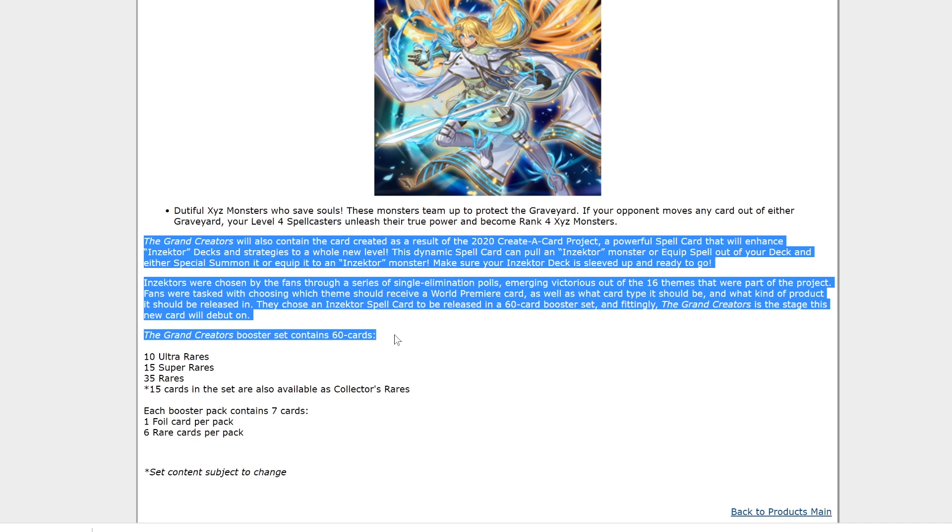Make sure your Inzektor deck is sleeved up and ready to go. Inzektors were chosen by the fans through a series of single elimination polls, emerging victorious out of the 16 themes that were part of the project. Fans were tasked with choosing which theme should receive a world premiere card, as well as what card type it should be and what product it should be released in. They chose an Inzektor spell to be released in a 60 card booster set, and fitting the Grand Creators in this stage, the new card will debut in the Grand Creators booster set.